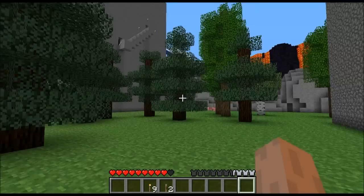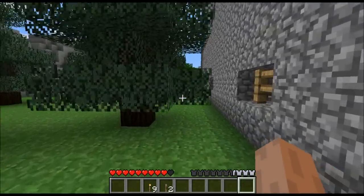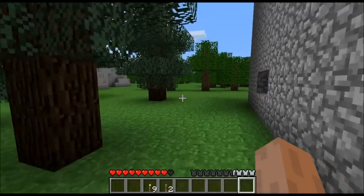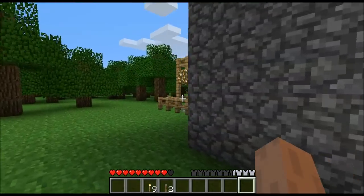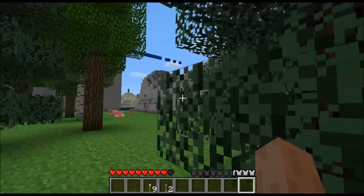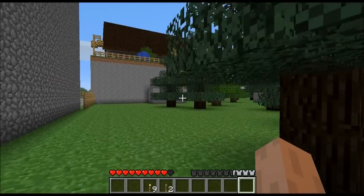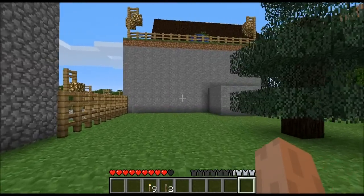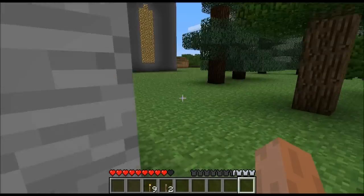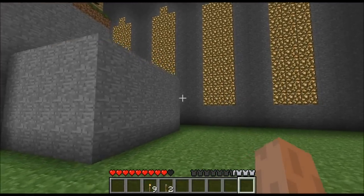That looks fun — also potentially very dangerous. What's in here? Well, there seems to be nothing useful out here and I don't want to go anywhere near that big pile of lava. Let's go and find this fence again so I can get back through. It's midday, so I've got plenty of time.